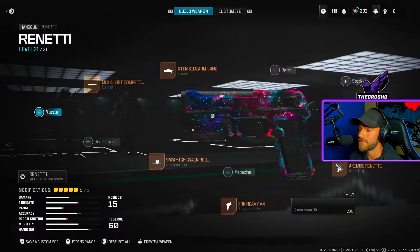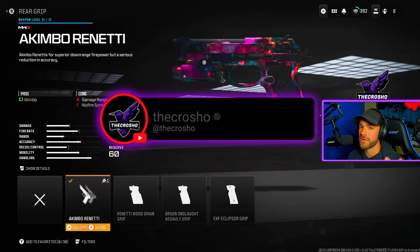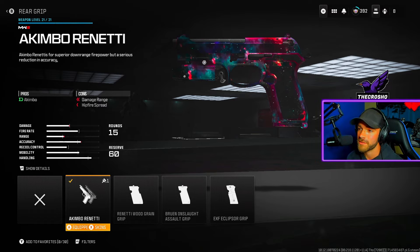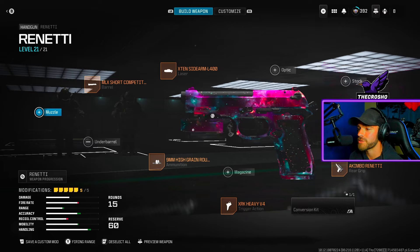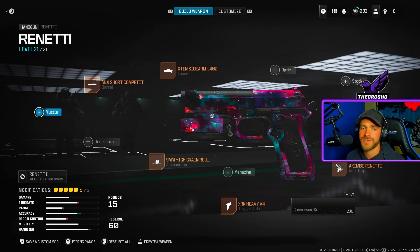Use the Rennetti or the Stinger. To equip it, you have to go to the rear grip. You also have to have your gun almost at max level in order to get the Akimbo attachment — get it to level 20 or 21 to max it out. Equip it and that's really it. The rest of the class setup is up to you. If you want to copy my attachments, they're mainly for rate of fire, damage range, and hip fire accuracy.